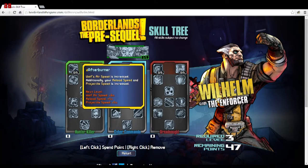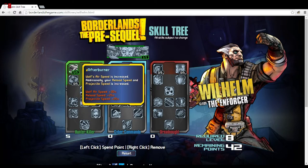The first skill is Afterburner — Wolf's airspeed is increased, and additionally your reload speed and projectile speed are increased. Each point gives 6% airspeed, 5% reload speed, and 5% projectile speed, so at five points you get a nice bonus. I like the reload speed. Wolf's airspeed up 30% — I don't know how big a deal that'll make depending on how fast he actually moves. Projectile speed doesn't really matter unless you're playing a sniper or using slow SMGs.